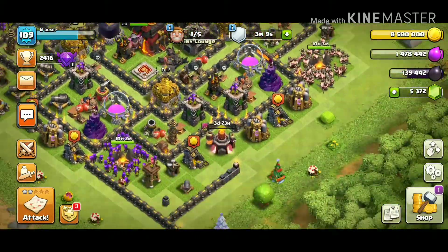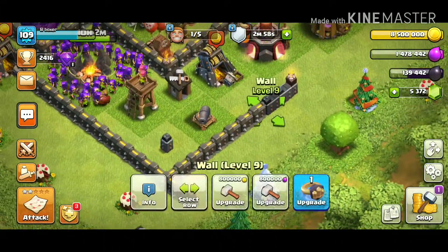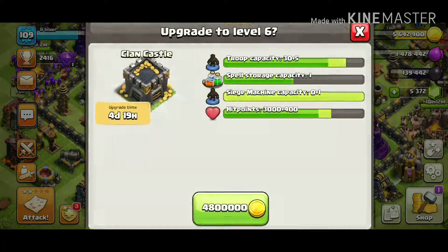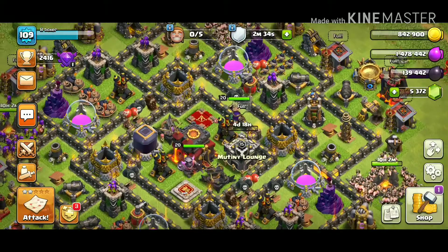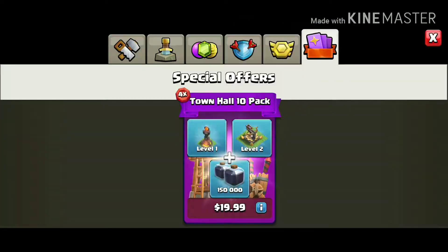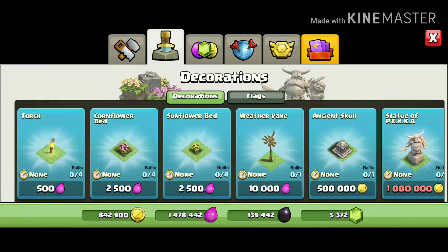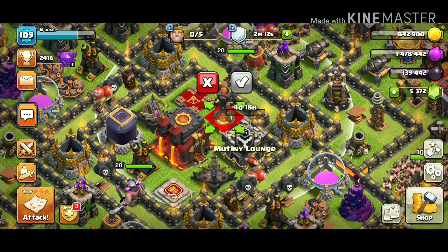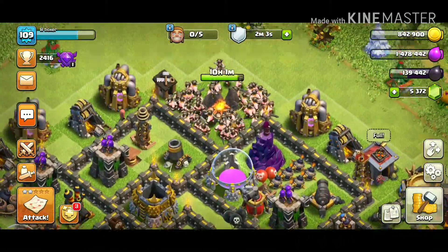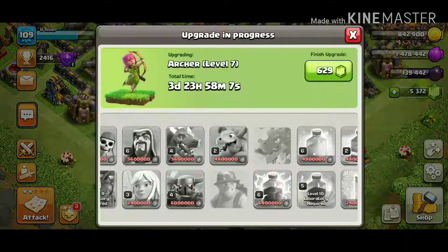The next upgrade costs four days nineteen hours. We got our new walls to level 10 — that's good. Most people when they hit Town Hall 10 go straight for their Inferno Towers and the Eagle Artillery and all that. But instead of focusing on defense, I focus on attack first — hence why I built my army camps and used the book on the Lava Hound so I can attack effectively in wars.